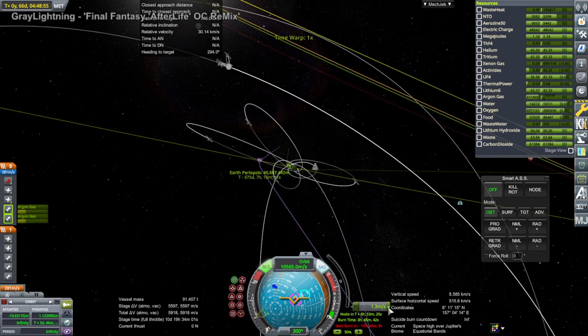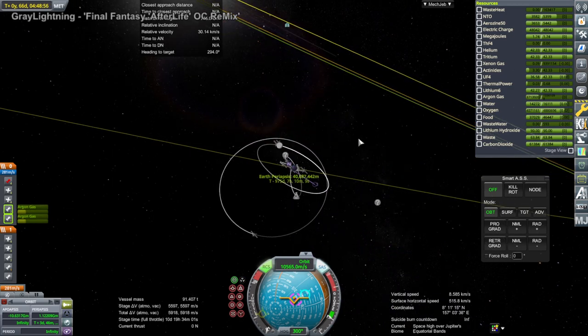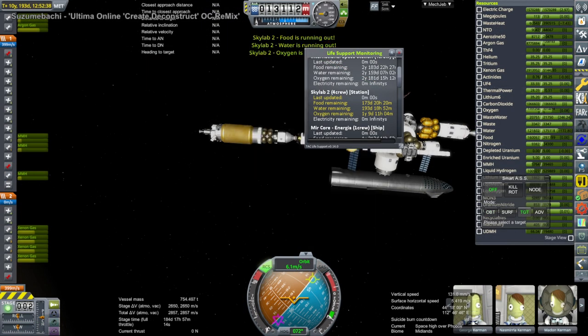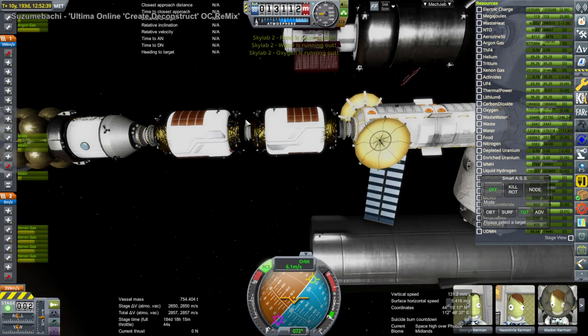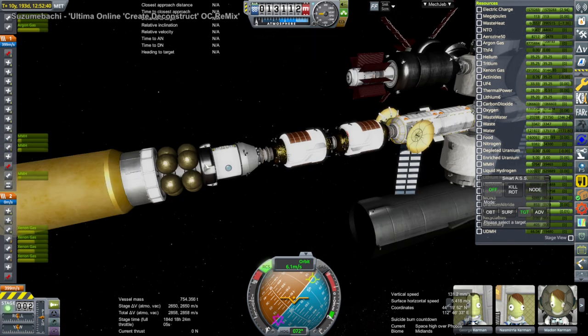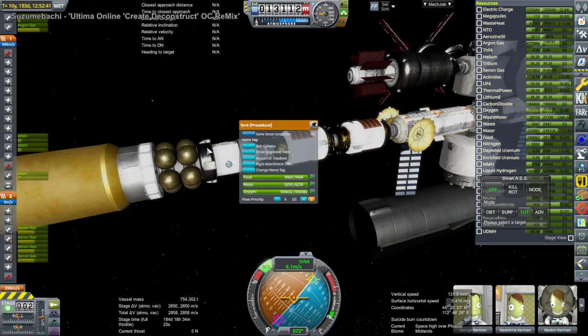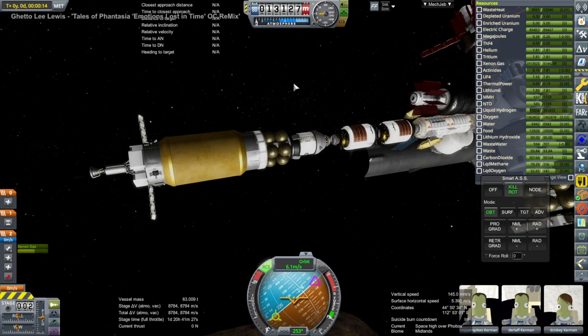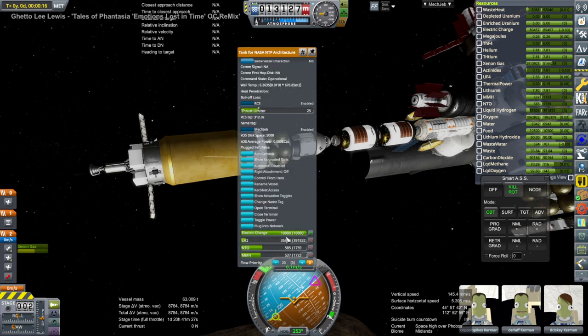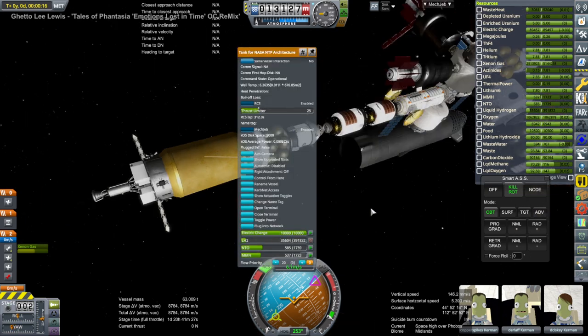You can see the Earth periapsis shaping up, and we'll probably have to do some more corrections with them. But for now we turn to Mars, and this is around Phobos. We have that return vehicle, the Hyde, trying to bring a few Kerbals back: Copper Spikes, Durlaf, and DeSyski returning.